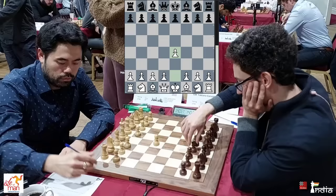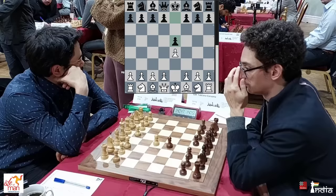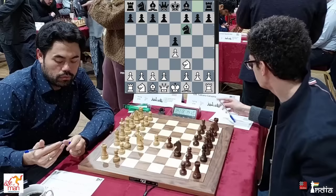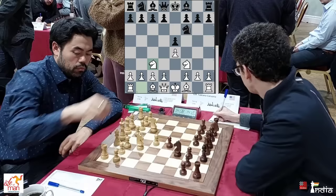Fabiano responds with the very solid e5. And now Hikaru plays his knight out to f3. Caruana brings his knight to f6 — it's the Petrov! Will Hikaru take on e5? He goes for Nc3, and this is the Four Knights which is going to be in action.